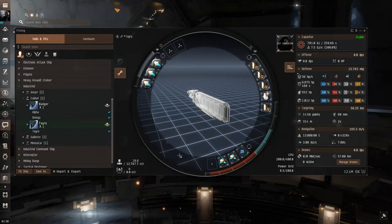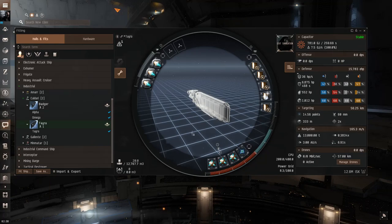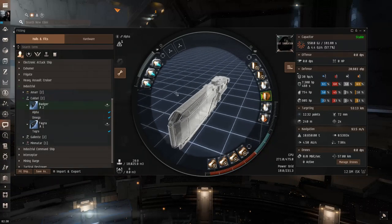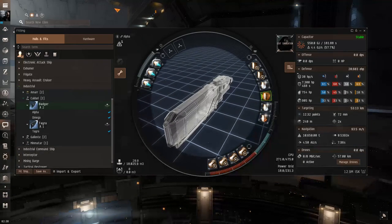As you need less and less cargo, replace expanders with inertial stabilizers to help align time and reduce travel time. Once you get down to about 12,000–13,000 cubic meters of space, I suggest switching to the Badger, because the Tayra is really slow and doesn't have a huge amount of power grid or CPU for tank. For alpha characters using the Tayra, use that fit. For hauling around 14,000–18,000 cubic meters, the Badger works well with this fit.